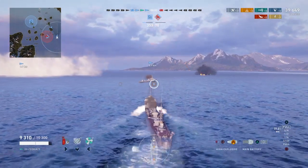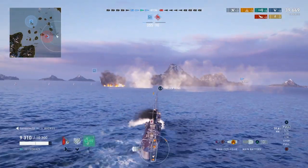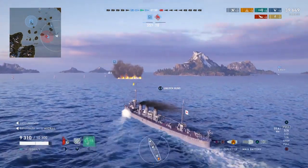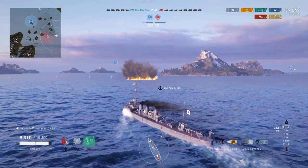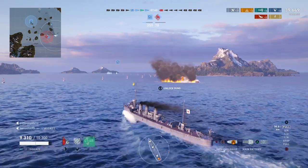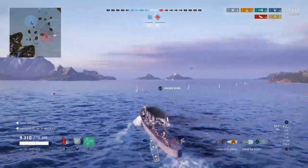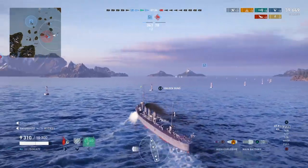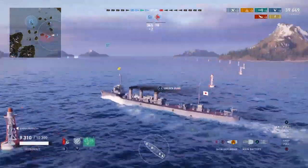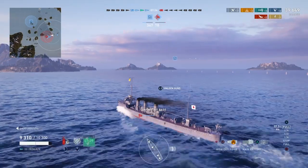Here's another good thing to practice: dodging torpedoes. It's not an easy thing to do — you definitely get better at it with experience, and it's quite tricky. In general, if you're facing directly at the torpedoes or directly away from the torpedoes, you're going to have a lot better success. Generally they're spread out, and if you're pointing directly at them you're probably only going to have one, maybe two, heading in your direction — which is a lot easier to dodge. If you're pointing broadside at the salvo, you're going to have three, four, or five potentially aimed at you, and those are a lot harder to dodge.